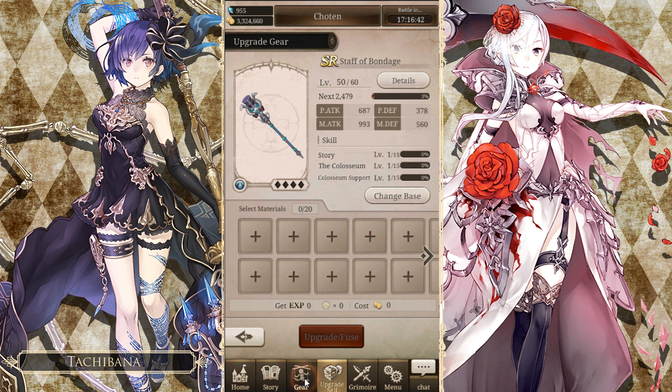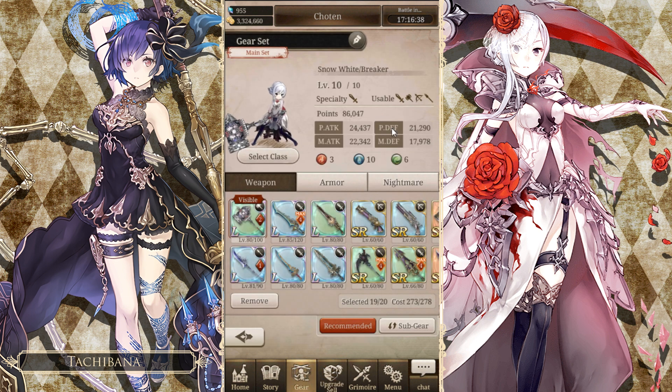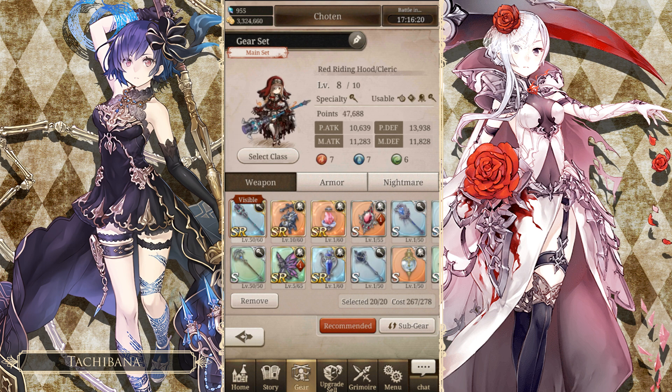So as you guys are aware, healers heal based on their actual defenses. Before I get into this, let me go swap to my support set — otherwise this is all meaningless. Now on my support set, you see right there, I have a 13,938 physical defense and 11,828 magic defense.